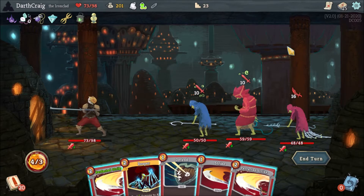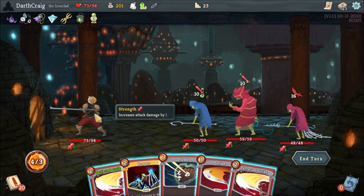Hello everybody, in this video we're going to take a look at how to beat the Act 2 Elites, the Taskmaster, using a fully upgraded Ironclad.